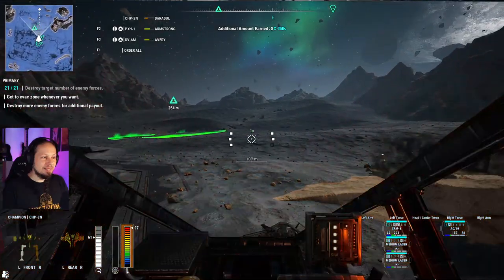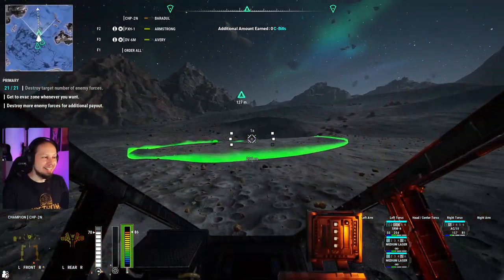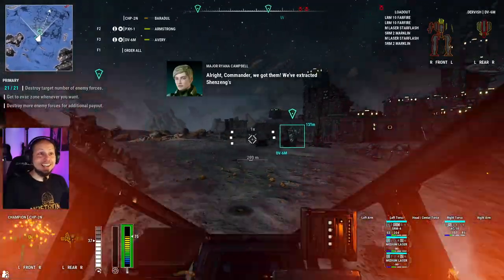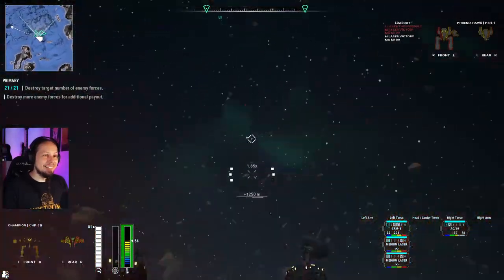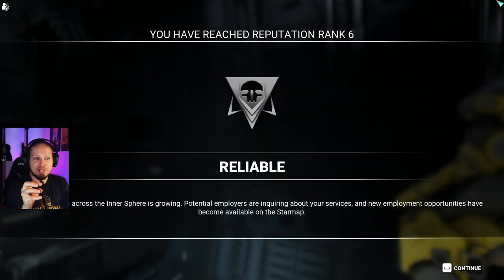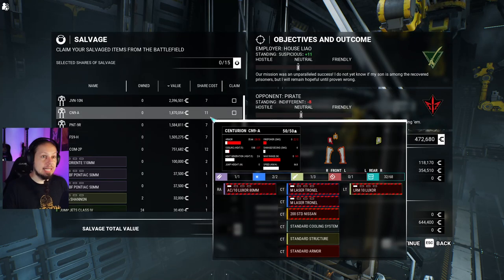That internal damage we're taking — I have no idea what's going on. Let's get out here as quickly as possible. I think we're actually getting structural damage. The longer the time to kill, the more dangerous missions actually get. Usually you could take enemies out with pinpoint damage before they return fire, but since they take so long and our heat gauge is our limiting factor, that is a real problem.